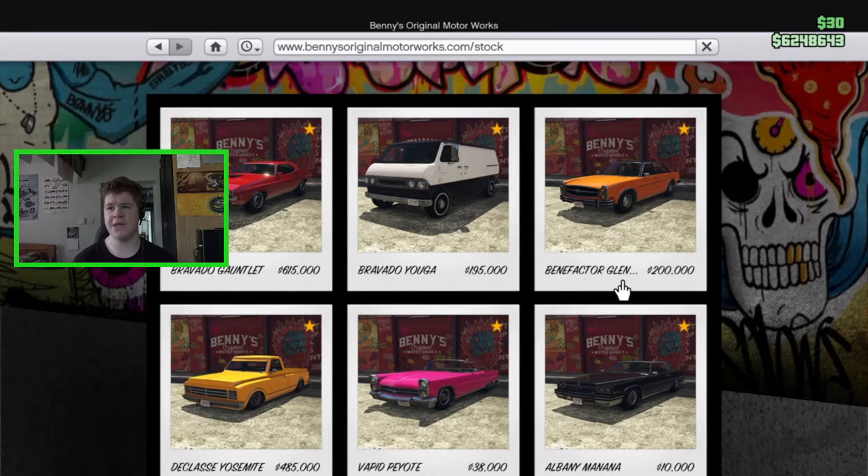Today we're going to be customising the Glendale, the Benefactor Glendale. We can now get a lowrider version of it which is absolutely awesome. I don't think many people asked for a lowrider version of the Glendale but it is really cool. It's got loads of cool Benny's upgrades so that's what we're going to be checking out in this episode.